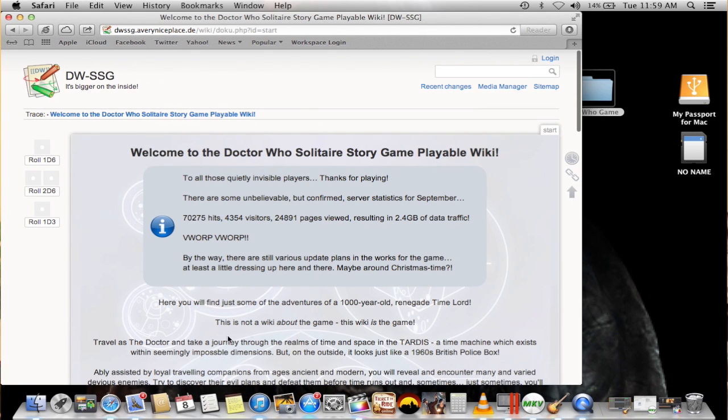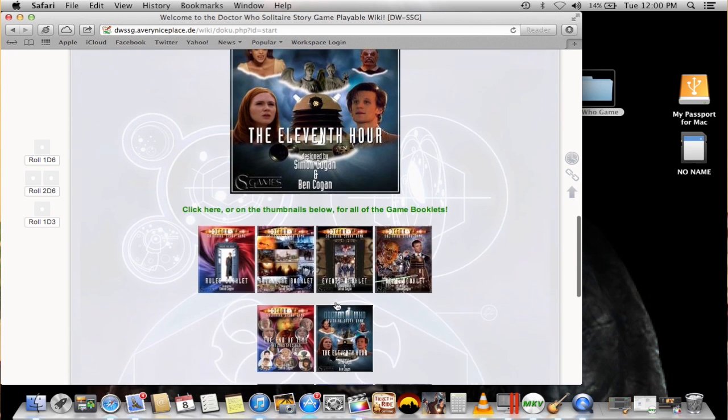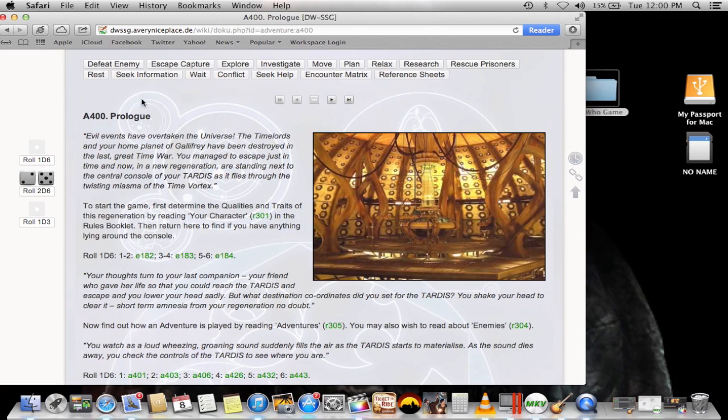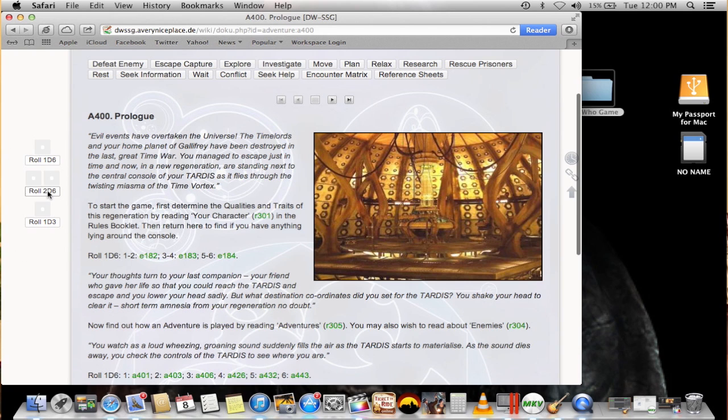But wait — there's a third option. The game developers have been tirelessly working on a wiki website form of the game. They put all the materials online, and it's fantastic. They've made it so easy to play. You're not flipping through different booklets or from screen to screen on your iPad — everything you need is in one screen. You just click on the option you want, and it automatically takes you to the book and page you're looking for. They've even built in dice rollers on the sides of all the pages, and some ambient music with sounds directly from the TV show.